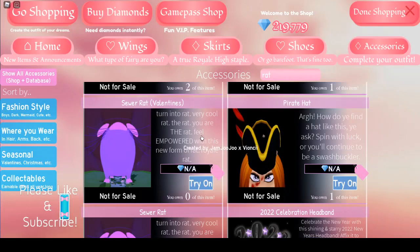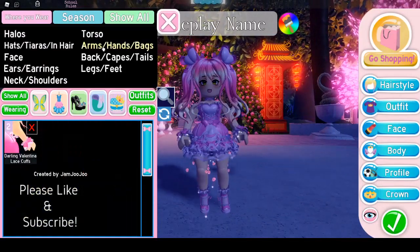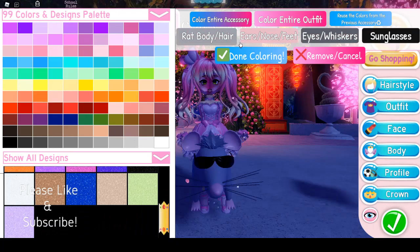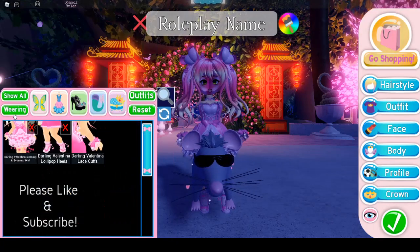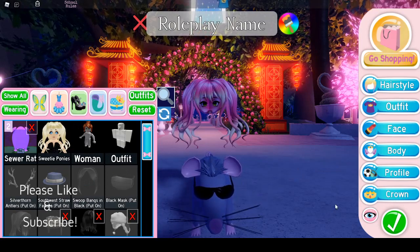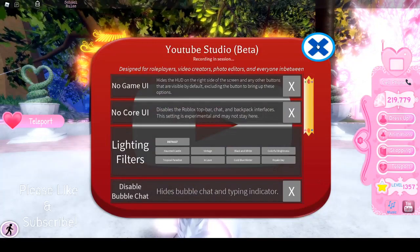Okay, so I'll show you guys how to get the Valentine's rat. You go to shop — and you're thinking, what is this rat Valentine's? Well, if we go to dress up, go to legs — why does Royal High never show my accessories — sewer rat. I'm going to equip the sewer rat and take off everything else so you can see the rat. My hair is fine, I don't need to take off my weave.